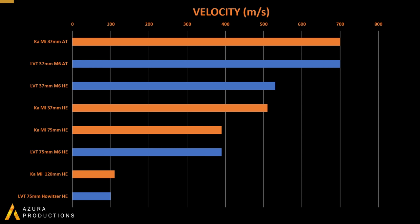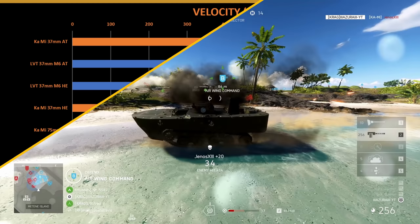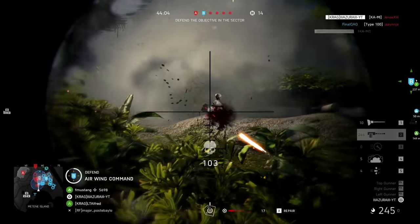Let's begin with velocity. The smaller 37mm AT round has the highest velocity at 700mps — that's more than 30% faster than the next fastest shell in all the Pacific tanks, which is ideal for long range tank sniping. Their HE version also has a very good velocity of just past 500mps. The bigger 75mm shell has a slower velocity of 390mps, and the howitzer rounds have a much lower velocity of just around 100mps, roughly the same as all other howitzer type rounds.